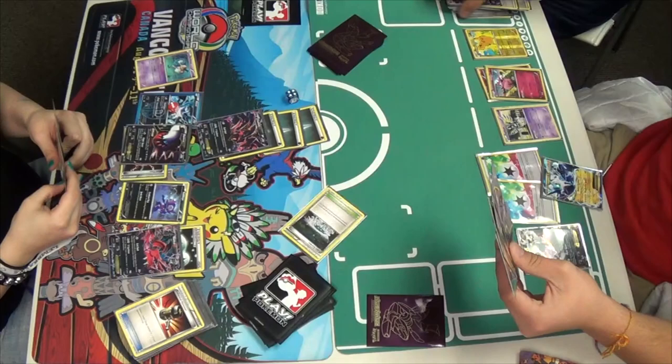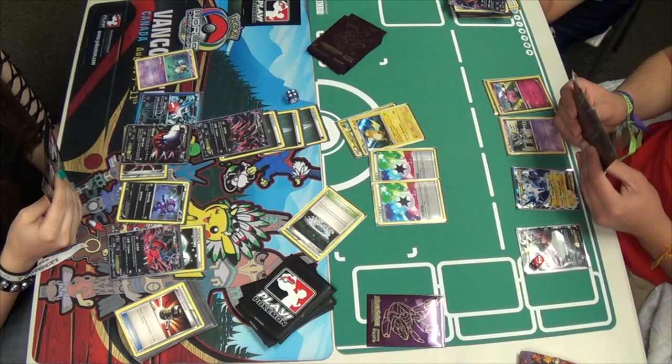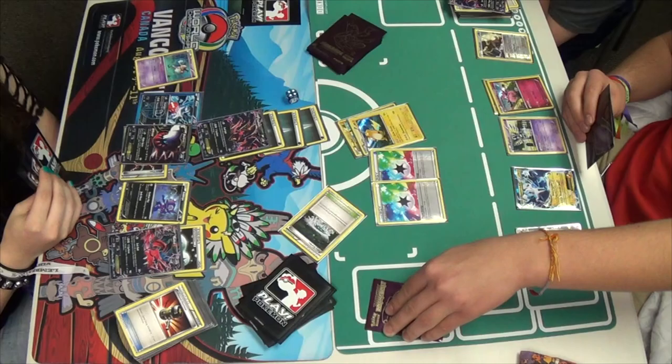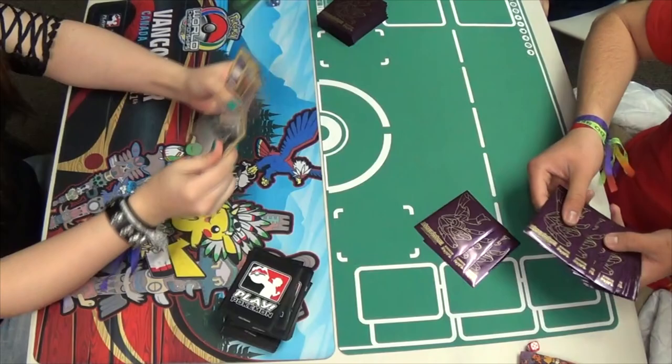She's going to attach Evil Ball for the obvious knockout — basically a thousand energy on that thing. He's going to promote Pikachu, evolve into Raichu with Aromatisse's ability, and Circle Circuit for the knockout after he plays Buffalant down because he needed a full bench. Mindy looked pretty shocked there — looks like she forgot about Raichu. So I think we're just going to move right into Game 3 here. They're going to shuffle up.